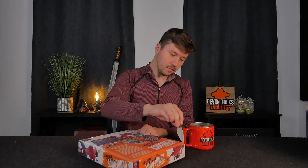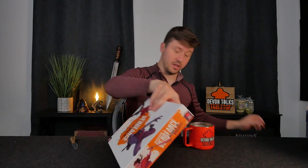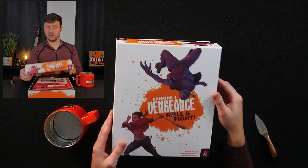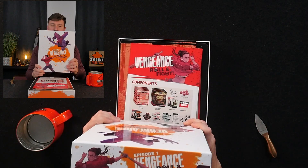Mighty Boards is one of the publishers that I had a very wonderful conversation with at Essen. I got to listen in on some of the expectations for their upcoming game, Fate Forge, and I got to learn from Jeremy Howard how this game is connected to and inspired by their other title, Vengeance. I got to drool over the artwork on Excavation Earth, and now I get to open episode one.